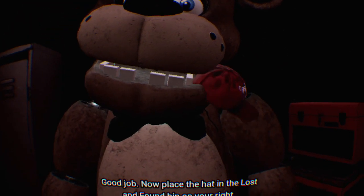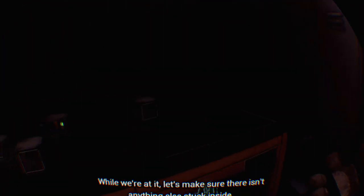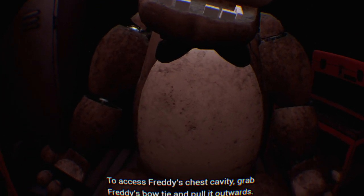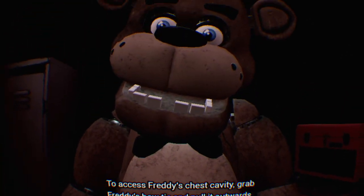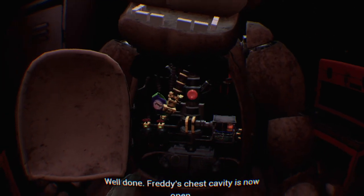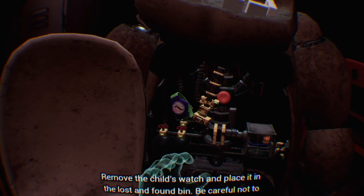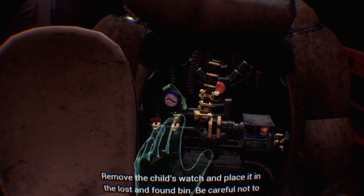Okay, careful — Freddy's hat is up. Good job. Now place the hat in the Lost and Found. I might die a couple of times, but bear with me. To access Freddy's chest cavity, grab Freddy's bow tie and pull it outwards. Well done, Freddy's chest cavity is now open. Remove the child's watch and place it in the Lost and Found bin.